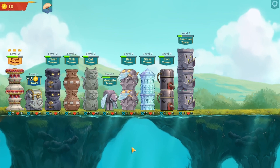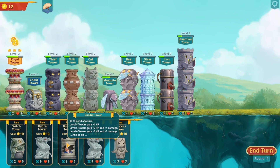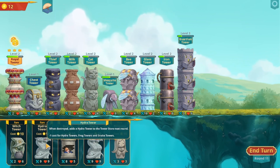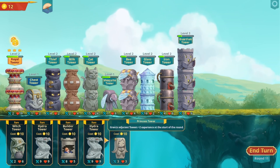Let's do that. Build tower: at the end of a turn at level four, gains one hit point. Level five grows two hit points plus one damage. Level six gains three hit points and plus two damage. At the start of the round, adds a random potion to the tower store. When destroyed, adds a hydro tower to the tower store next round. Minus one cost for hydro towers, rocket towers, and snake towers - that is something you stack.